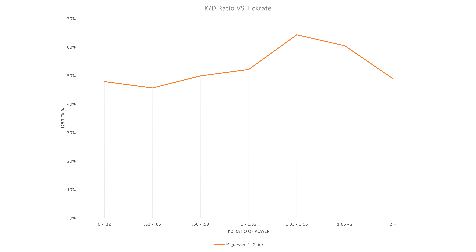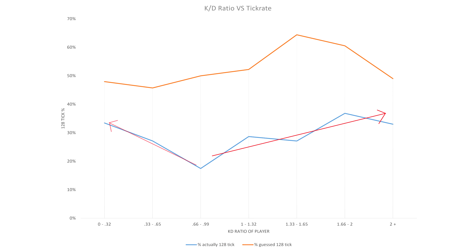But maybe there's some truth to this. So let's compare these predictions to what the average server tick rate really was. And this is interesting. Those who played better were more likely to be on a 128 tick server. But so were the people who performed the worst.